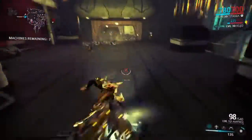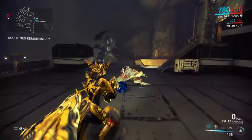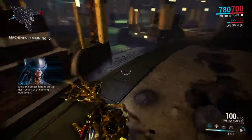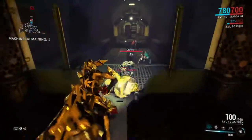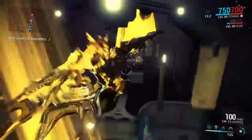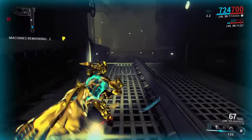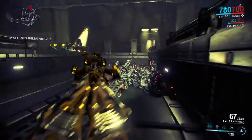All right, so Titania — first things first I'm going to show you all of her abilities. Her first ability is called Spellbind, and it makes everyone in the immediate area float up basically. While they're in the air you can damage them, so that's pretty useful for dealing with large crowds.